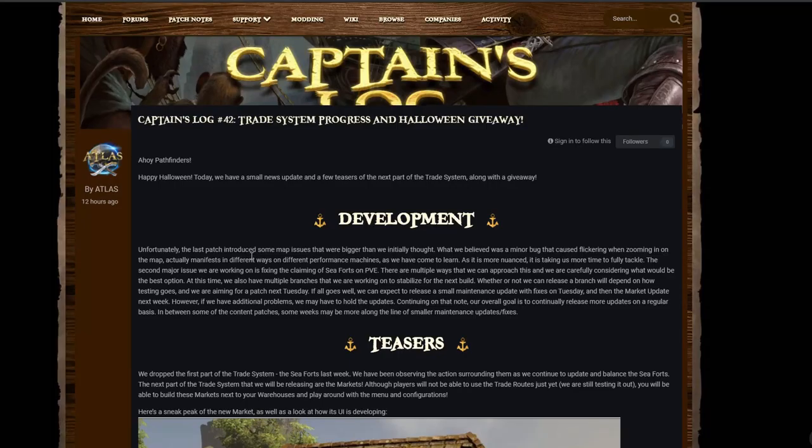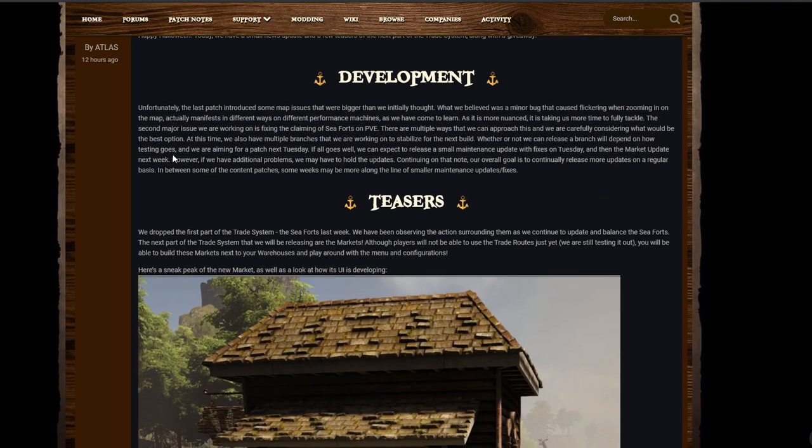Ahoy! Happy Halloween. Today we have a small news update and a new teaser of the next part of the trade system, along with a giveaway. Unfortunately, the last patch introduced some map issues that were bigger than initially thought. What was believed to be a minor bug causing flickering and zooming in on the map actually manifested in different ways on different performance machines. The second major issue being worked on is the claiming of sea forts on PvE.